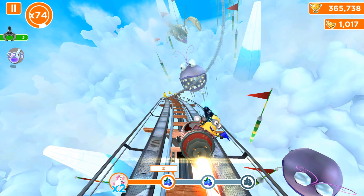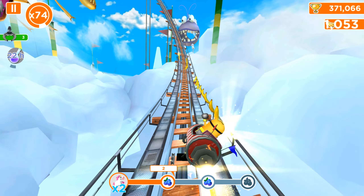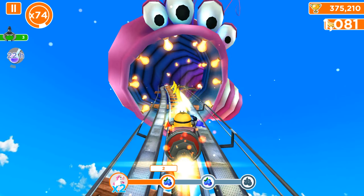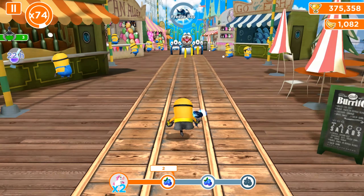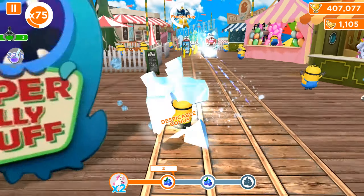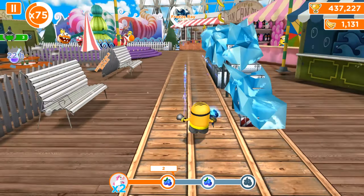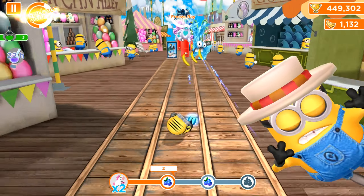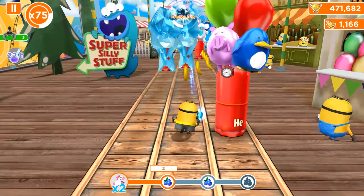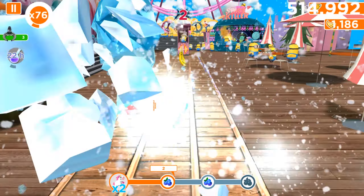This is the Super Silly Fun Land. In this place you can fight against El Macho and the Ventriloquist — you can throw Jack-in-the-boxes at him. We will even record this battle, but I have to double-check which character we used last time because I don't want to duplicate a video. I remember we already played with the Boxer Minion in this area and defeated El Macho and the Ventriloquist, but that was back in 2022.